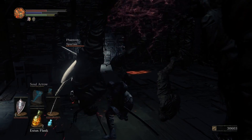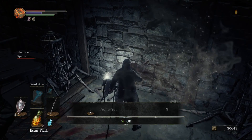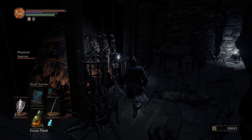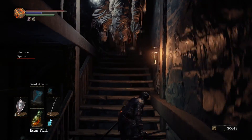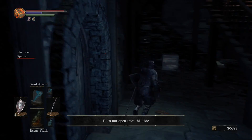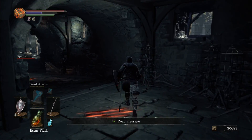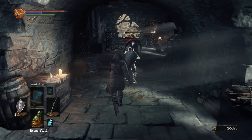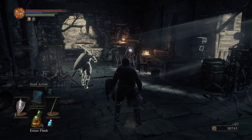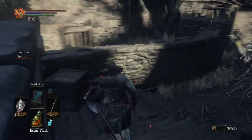Inside, there's another item on that body — technically you can cut down most of these bodies though there's not much point. One of those cages does come alive so watch out. Use another Estus because a couple more come alive. A good way to tell if cages will come alive: try to target them — the ones you can actually lock onto are the ones that come alive. That one and that one both come alive, so you can tell which will be hostile.